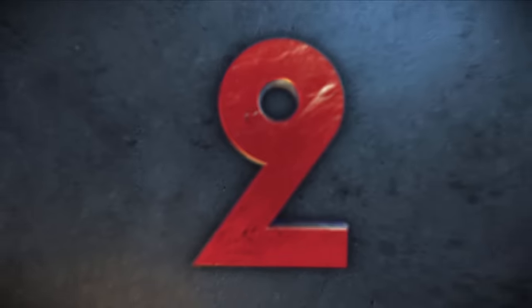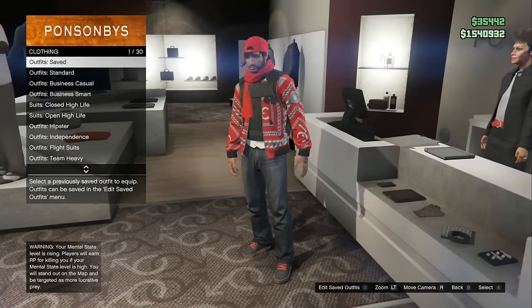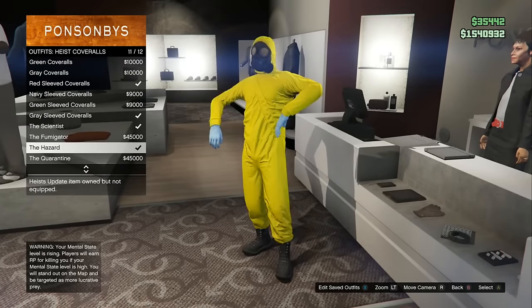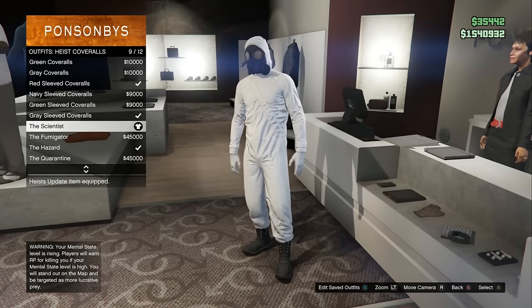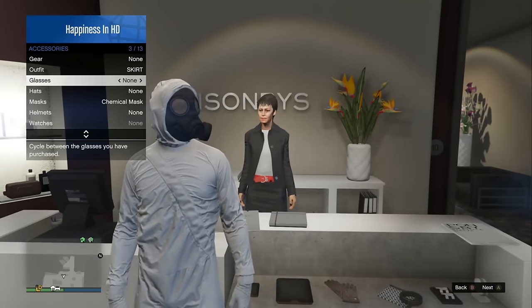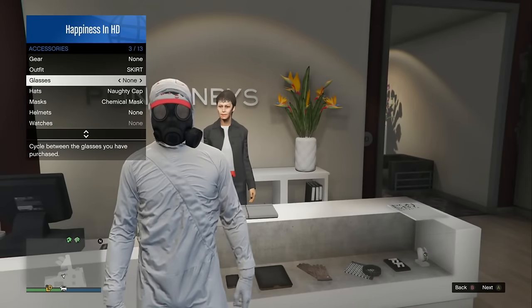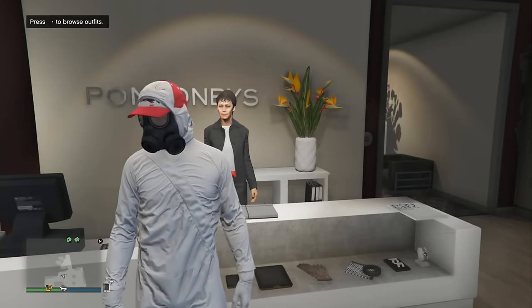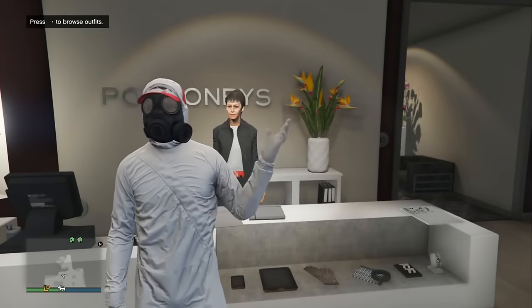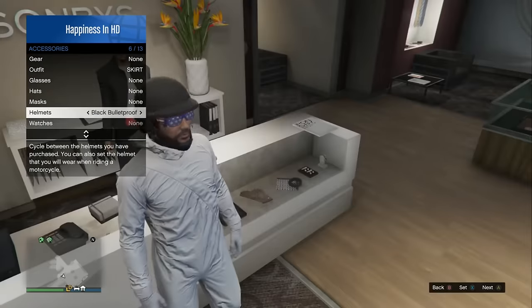Coming in at number 2, I'll be showcasing how to wear the hazmat suit with glasses and a hat at the exact same time. Step 1: come to any clothing store and buy a hazmat suit. Back out, go into the interaction menu, and put on a pair of glasses — your hood will disappear. Then scroll to the hat section and put on any hat. Scroll back down to glasses and take off your glasses. Your mask and hood will reappear, and you'll now have a hat on at the exact same time as the hazmat suit.